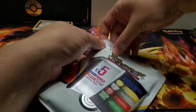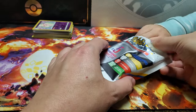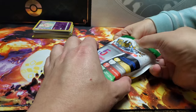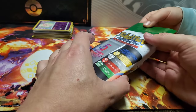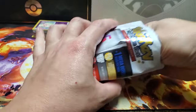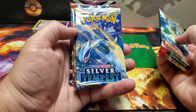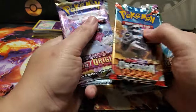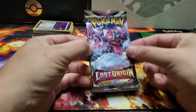Now we're going to move on to Remy's pack. It's another green one, unfortunately - both green packs. We've got Paldea Evolved, Silver Tempest, Obsidian Flames, Lost Origin, and Chilling Rain. We're going to do the Scarlet and Violet last. No crazy gold packs for us, unfortunately.